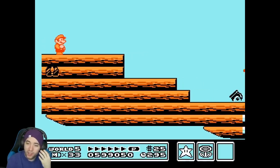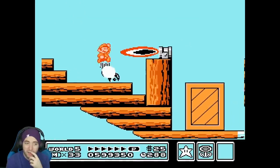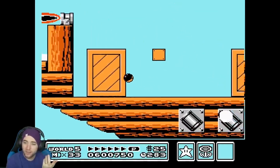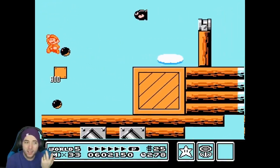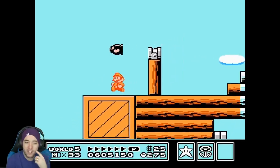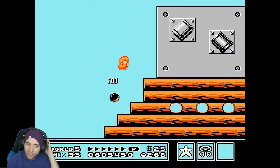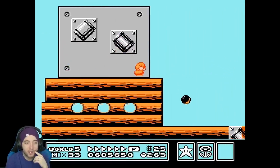He didn't fight a single hammer brother but used the music box. I'm wondering what the TAS is going to do — remember at the end of world 7 there's a piranha plant we put to sleep. There's no way the piranha plant is faster than a hammer brother battle, because he only has one music box and already used it. I'm very curious now.